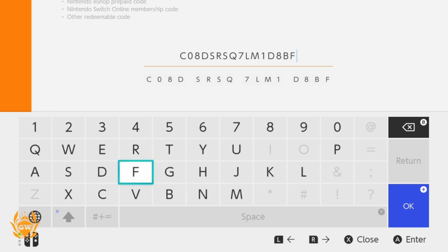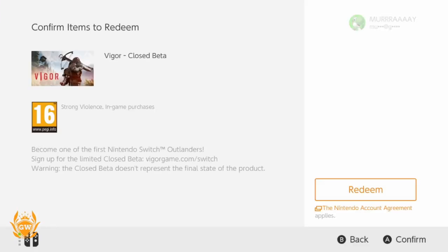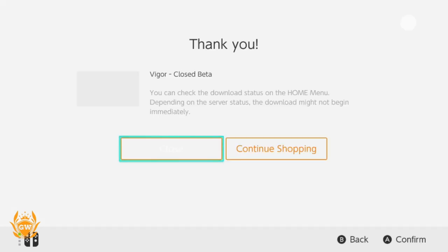That should be ours — now just press Plus on the controller, and if this works it should say 'Welcome to Vigor Closed Beta.' Whatever you're claiming, you will see on the left-hand side of the screen what game you're downloading or what type of Nintendo prepaid card it is. Then just click Redeem.